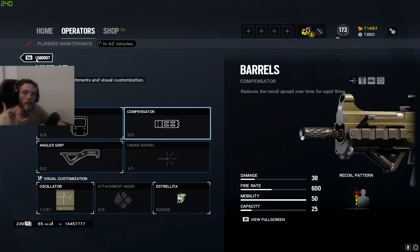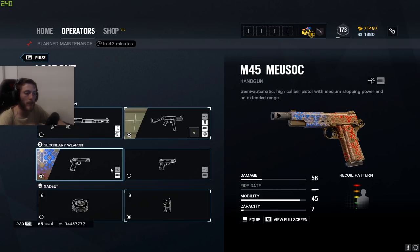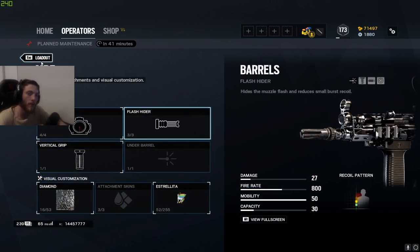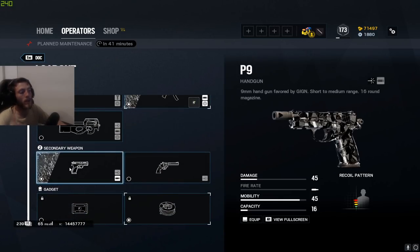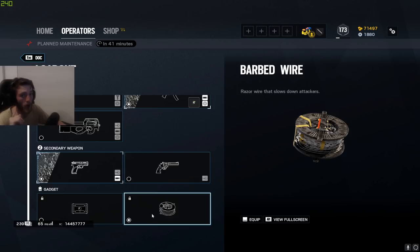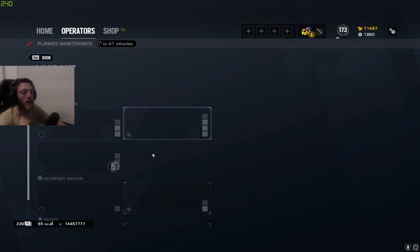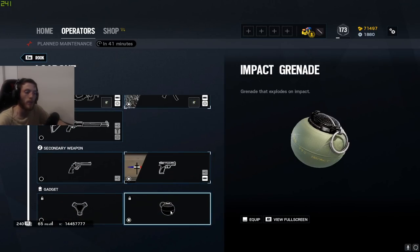For Pulse, I use the same setup on the UMP45: compensator, angle grip, and holographic. I usually use the M45 pistol — lower capacity, higher damage — and bring the C4 for obvious reasons. On the MP5 I use ACOG, flash hider, and vertical grip, and I use the P9 handgun with muzzle brake. I usually bring barbed wire.